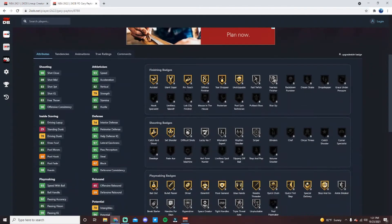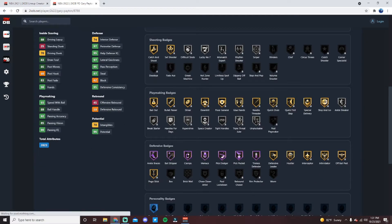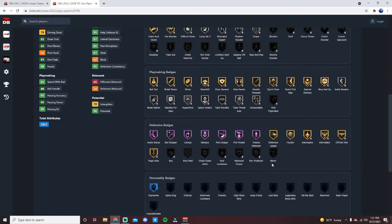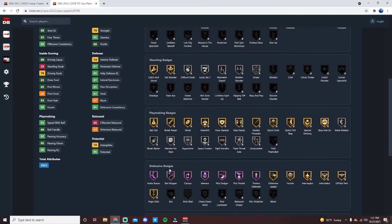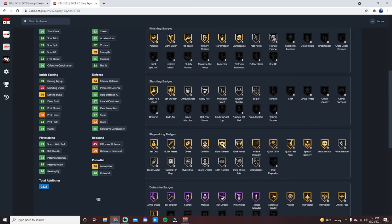Finishing-wise he's solid and he gets basically every badge in the game, except for Blinders, Green Machine, Hotspots 100, and a couple shooting and defensive badges. He's got seven defensive Hall of Fame badges including Ankle Braces, Ball Stripper, Clamps, Menace, Pick Dodger, Pickpocket, and Tireless Defender — he is the best on-ball defensive card in the game right now.